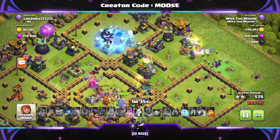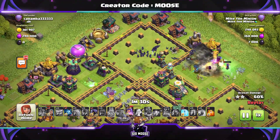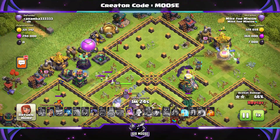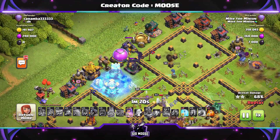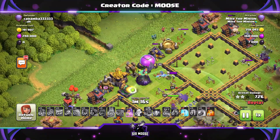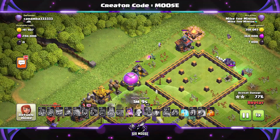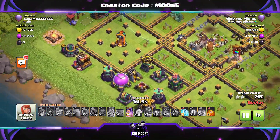The Bats are in that compartment at the top. Can they take out that Scatter Shot? Oh yes, just! You've got to try and be quick with your Freeze Spells. I'm not the best with Freeze Spells helping out the Bats, if I'm honest. That Wizard Tower is going to take out our Bats, but the Royal Champion says goodbye to the Wizard Tower. I think we've run out of Bats now. We do have Mike the Minion, and if he's on the battlefield, you're in with a great chance of getting three or even four stars. Mike the Minion is the most powerful troop in Clash of Clans.